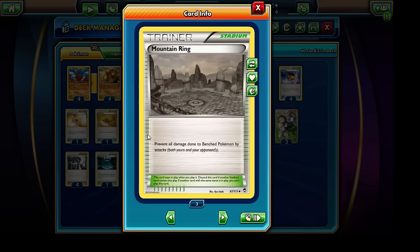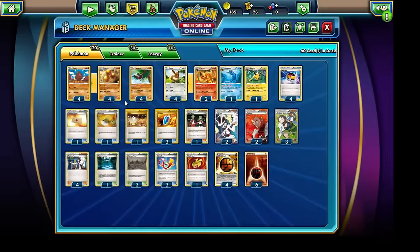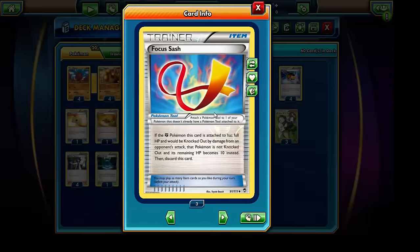You guys are thinking, well, why exactly is that the case? The reason is because the Dugtrio is very, very easy to knock out, so it works a lot better when we have the Focus Sash attached to it. This gives our Fighting-type Pokemon a free pass on the first attack, essentially, because a lot of Pokemon can very easily hit for 90 HP or more.